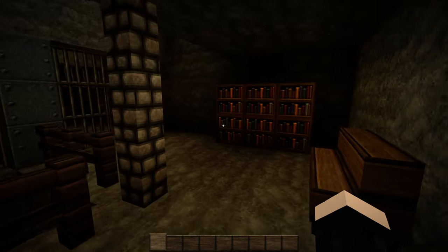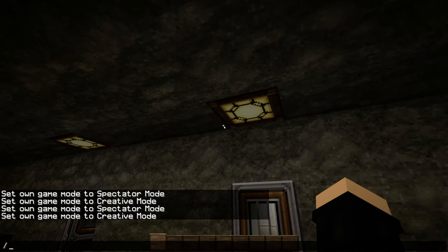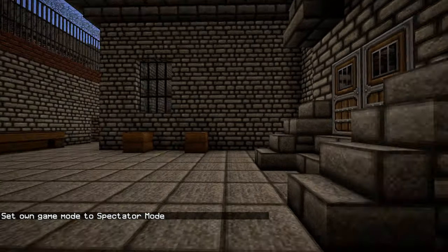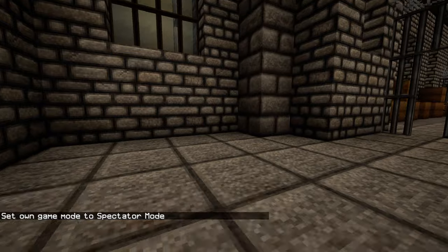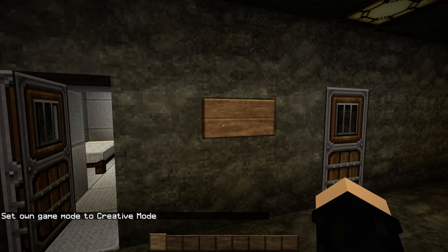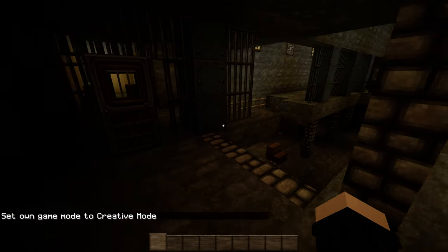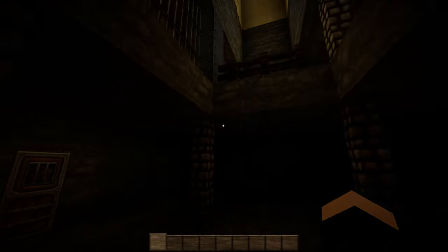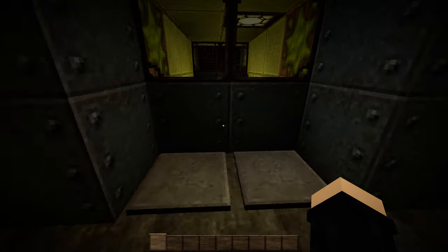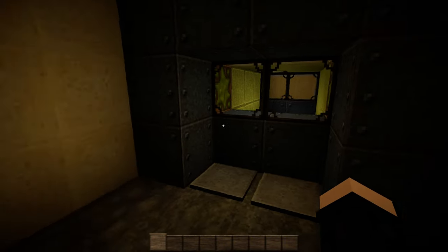We're in the cell block now. This was fun to build. The hard part was the courtyard — it's right above here. We had a bunch of glitching issues in terms of what the floor was and what it wasn't. This was B block — it was originally copied over but the sign texture didn't copy with it, which is unfortunate.